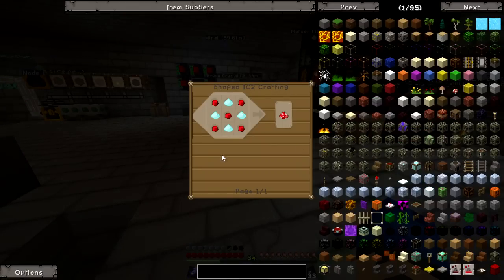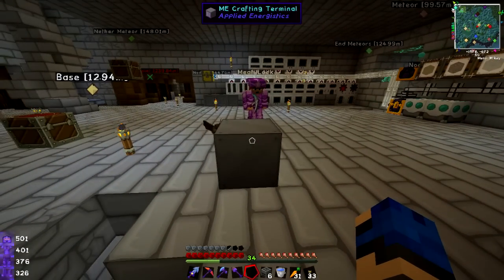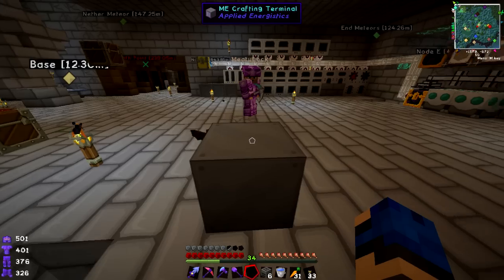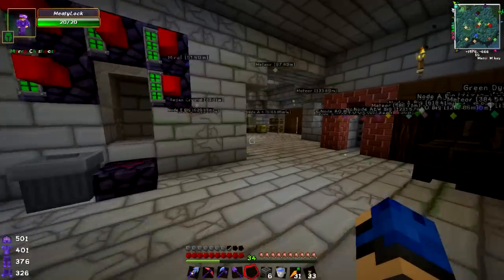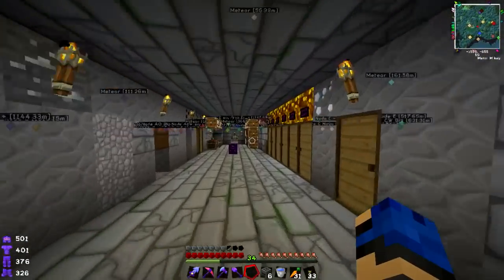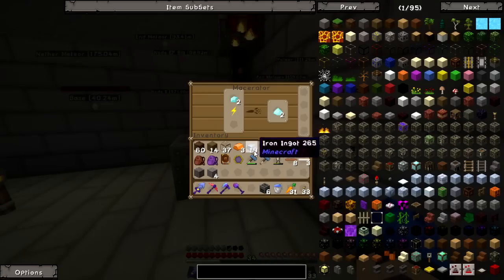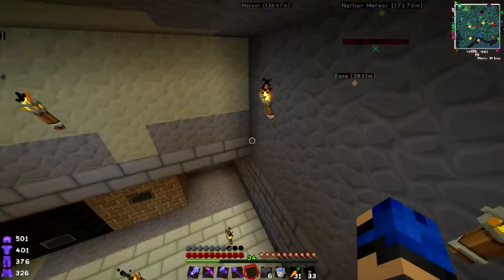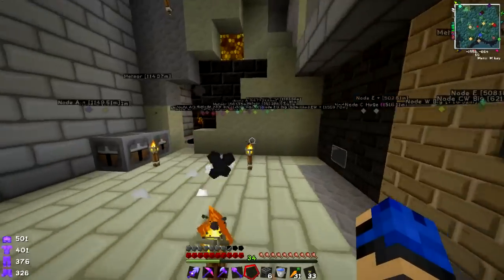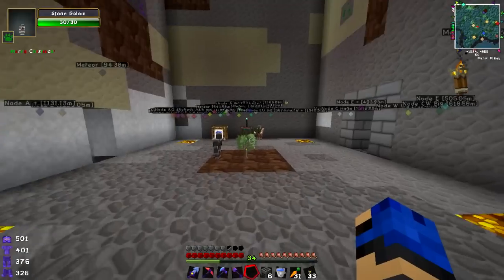It's going to take forever to macerate all of them. You have to macerate them for the glass fiber because they all have to be diamond dust since it takes the energy dust. That really sucks. The only problem with copper is we need a bunch of rubber too — but we've got the golems running the rubber tree farm now.